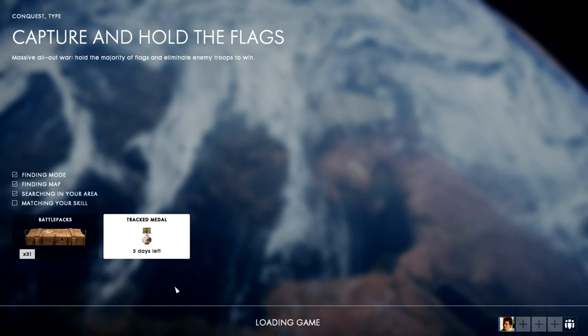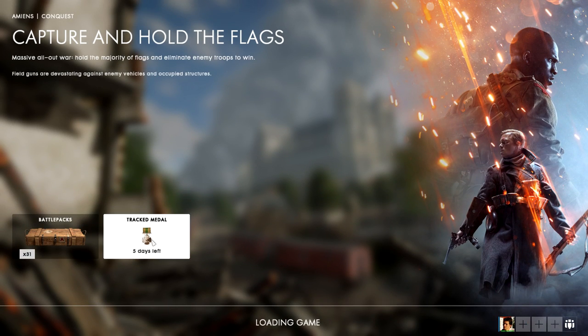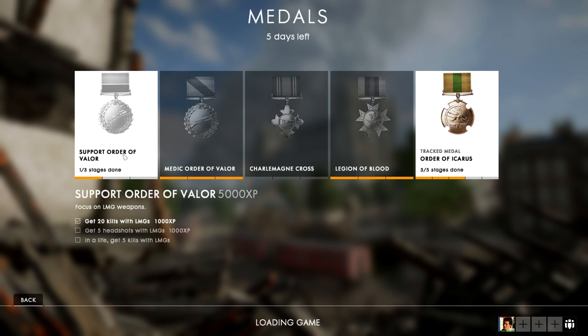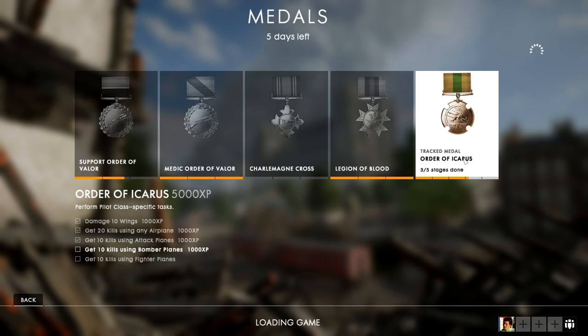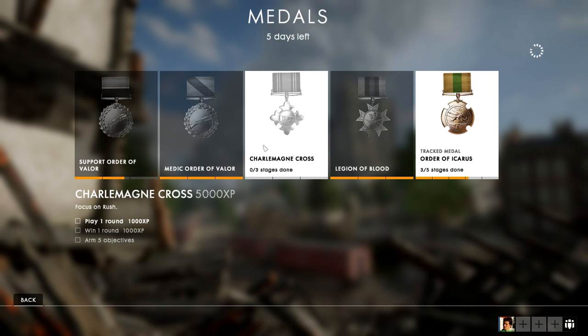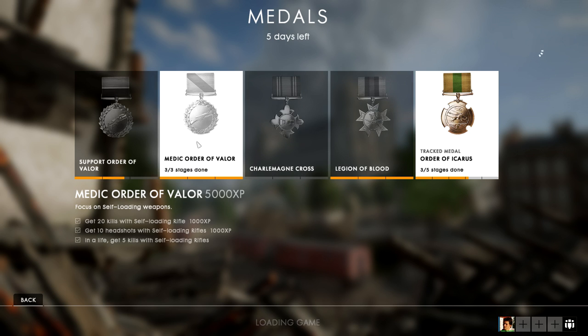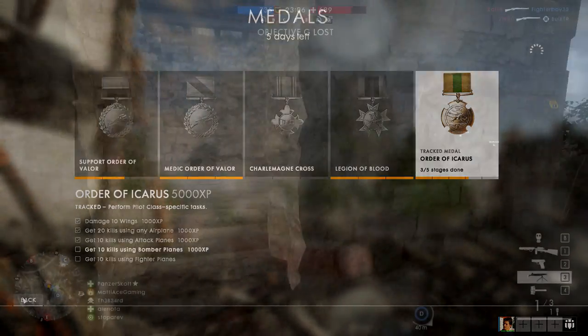Basically what you need to do is activate a medal once you load into a server. You choose one of these medals and try to finish the three requirements one at a time in a certain order. For example, the Order of Icarus requires you to first damage 10 wings, then get 20 kills using any airplane. During loading you can switch between any of the five medals, because it doesn't make sense trying to finish the Icarus medal missions on a map that has no planes.